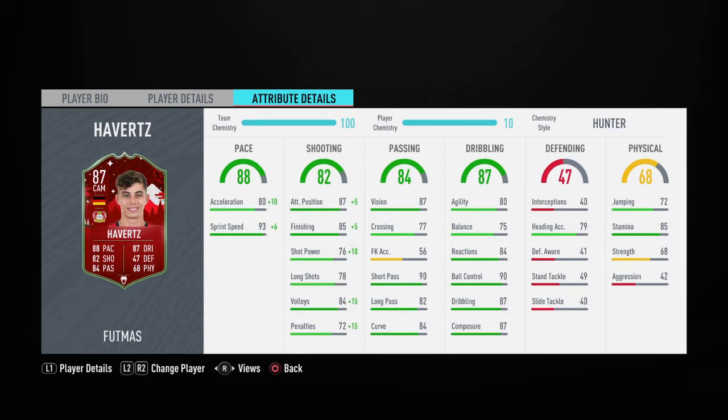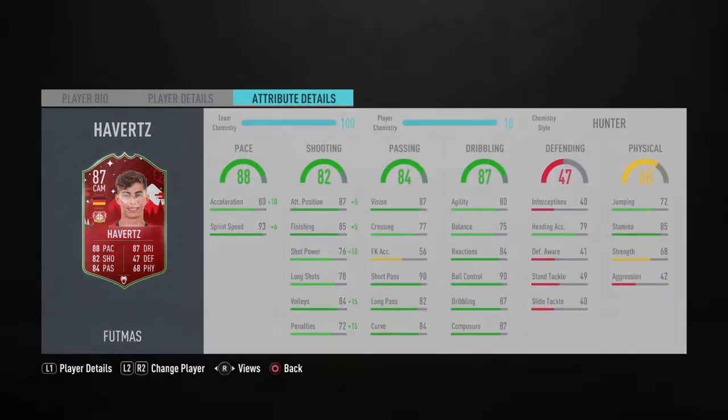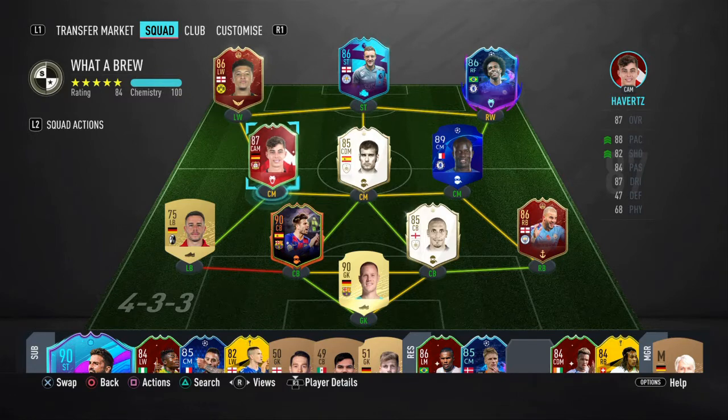If you compare him to his 86 inform, which costs about 60k to do, this SBC costs about 95k to do and you could do it a bit cheaper if you have tradables in your club. I think it's worth it — the value of the card is worth it. So we'll try a match to see if it's any good in game.